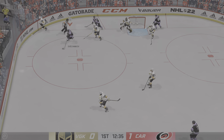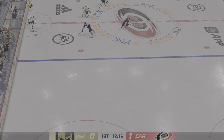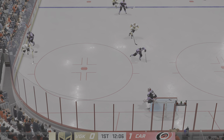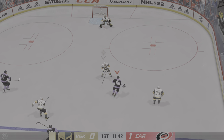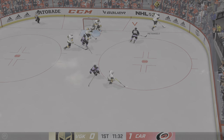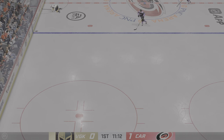Carolina's got control of it now here in the offensive end. Some solid defensive work in their own end with the poke check. Carolina's got possession of the puck. They gain the offensive zone from the middle. Broken up with the stick in the defensive zone. And now he tries to get it across to Jodano.